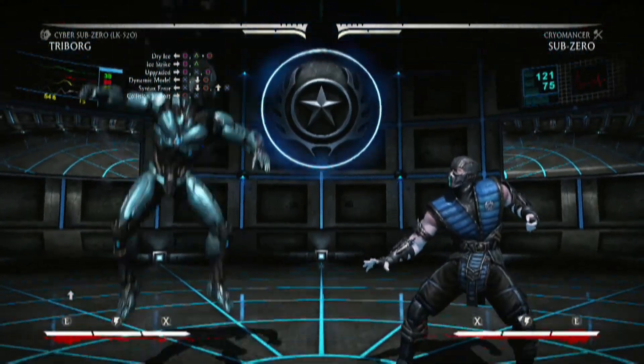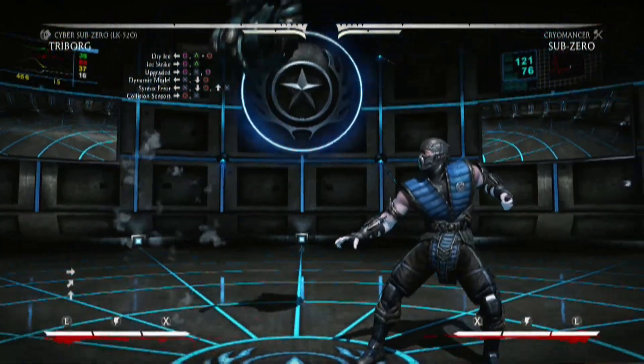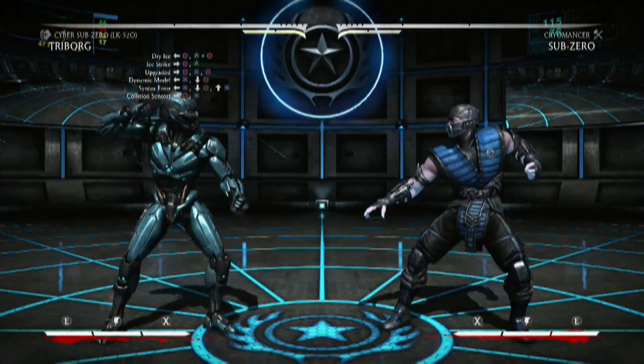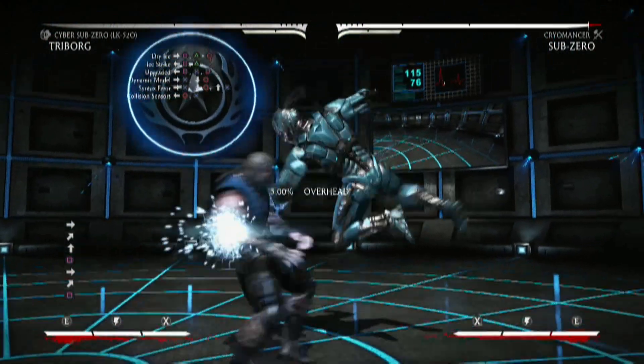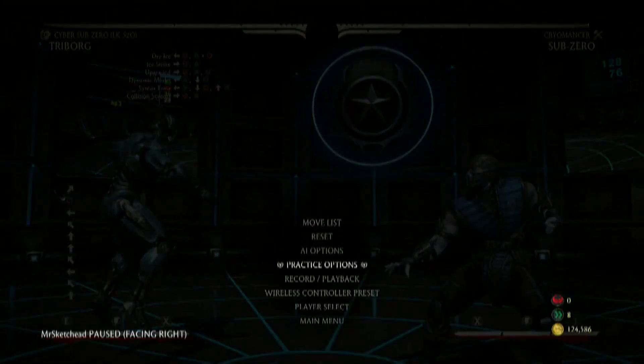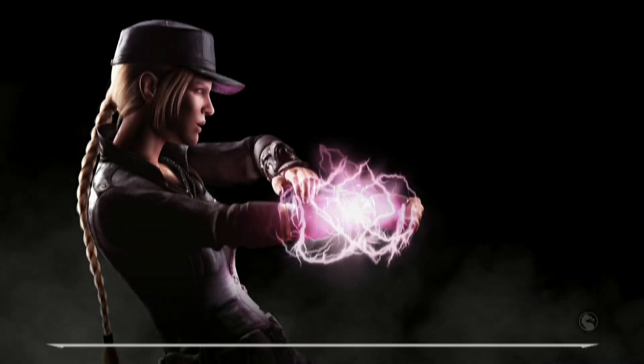This guy looks really cool. I have no idea how to combo with him — he looks really advanced with all this drone stuff. I'm guessing people will be able to figure out some crazy stuff. But let's move on, because we have three more cyborgs to get through. Sektor is next — this guy is a little bit more simple.